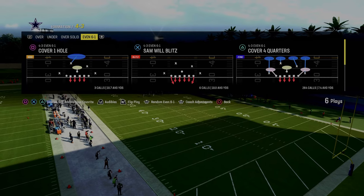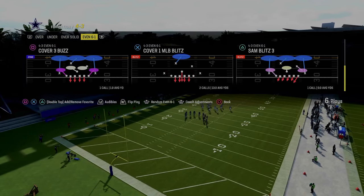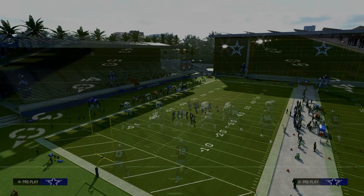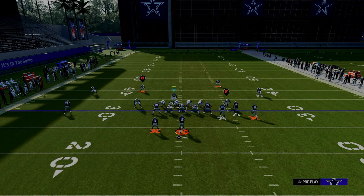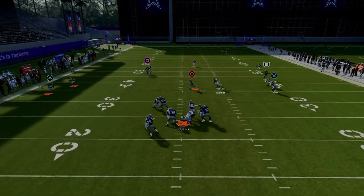We're going to start out in the Kansas City Chiefs playbook, in the 4-3 Even 6-1 formation, and we're going to be calling this play Sam Blitz 3. We have auto flip off and we're going to go ahead and flip this play — I think it makes the blitz a little bit better. We're going to pinch our defensive line, crash our defensive line to the left, and stand about right here with our user, and what you're going to see is we get this nice pressure around the edge every single time.